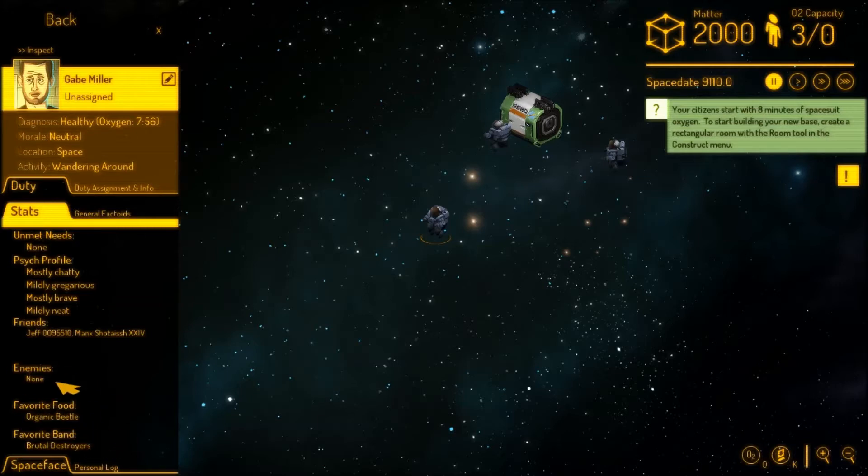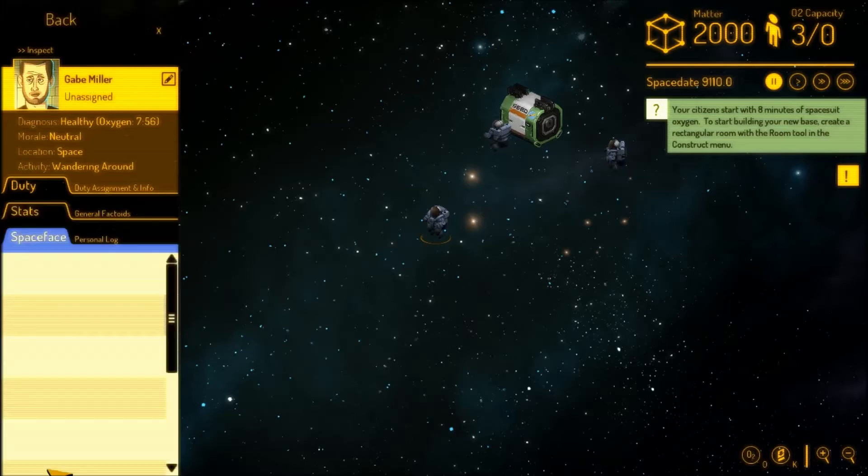These are kind of all randomly generated, as are the names. And then Space Face is the Facebook of space. You'll get little updates in here — as the game progresses they'll be posting things about what they think about their work, what they think about what's going on. It's quite fun. Of course, this will probably be fleshed out much more in further development because it gets quite repetitive at the moment.